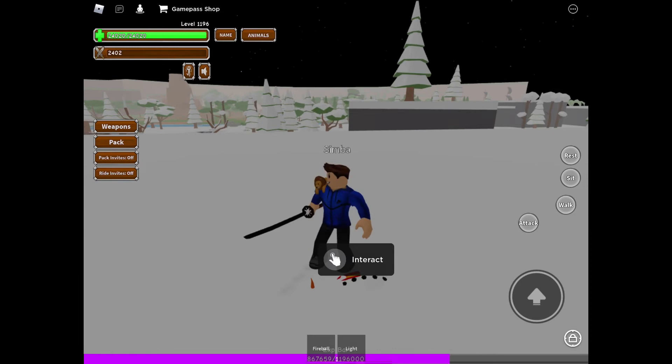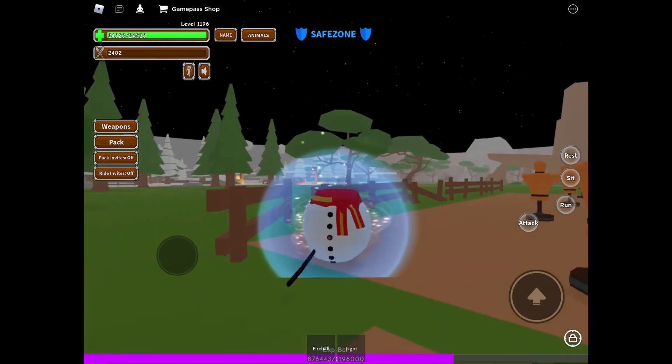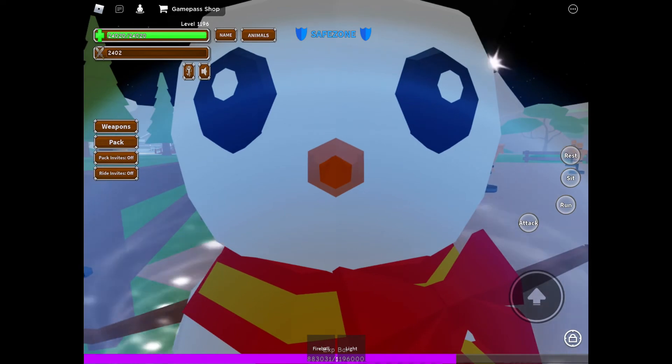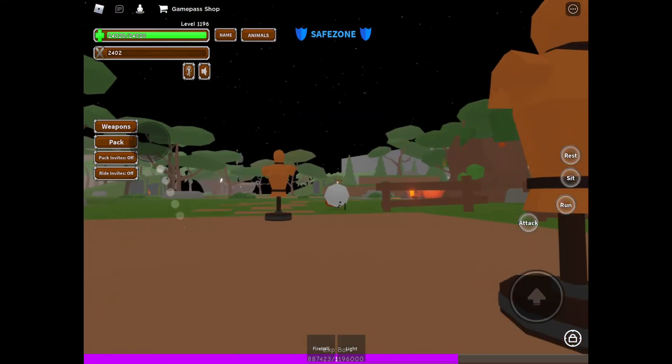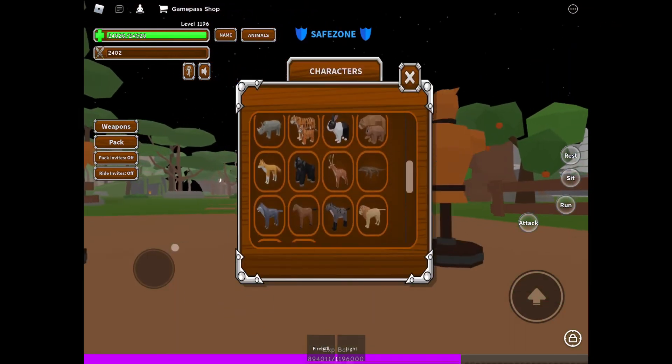Looks pretty weird, right? Hit this button and you spawn back as a snowman. I already made a YouTube video on this game, so I don't really need to get into this a lot.